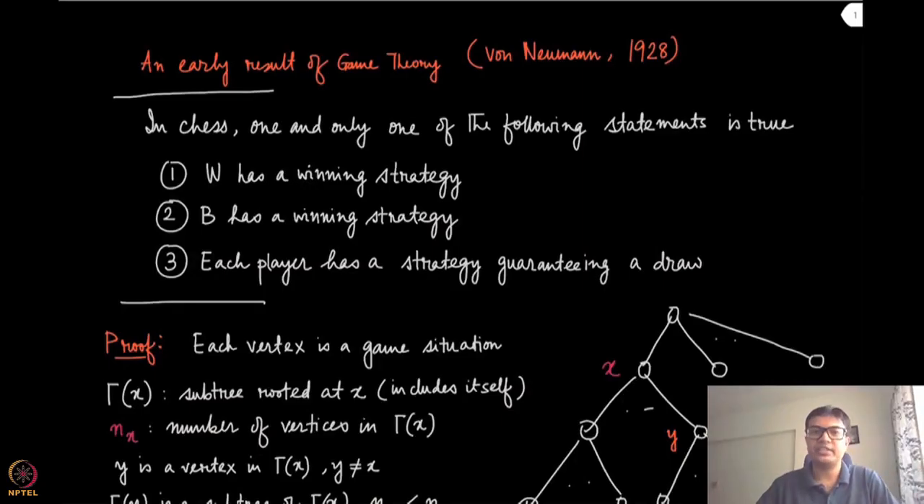Last time we stated a very interesting result, one of the first results in game theory, due to von Neumann, that deals with the game of chess. The result was that one and only one of the following three statements is true: either white has a winning strategy, or black has a winning strategy, or each player has a strategy guaranteeing at least a draw. The fourth possibility — none of these three — is not possible. In this module we are going to prove that formally.